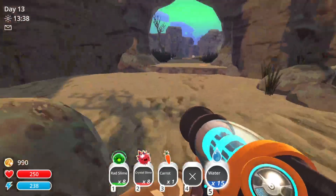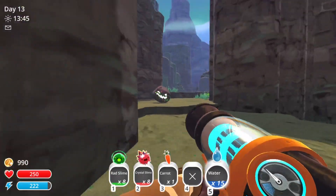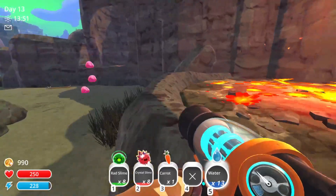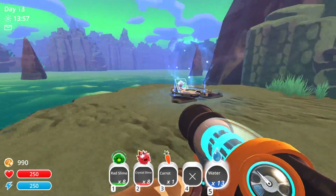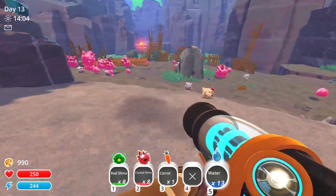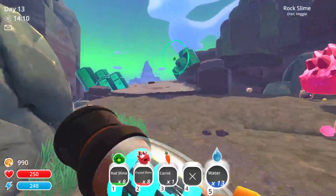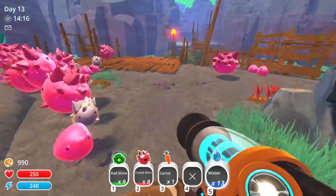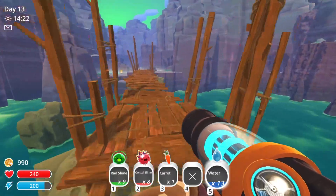Let's head back and try to collect some rad slimes along the way. I hear more tars — easy to spot. Unfortunately I'm swiftly running out of water — I should probably pick some up at the pond on the way back. Rad slimes anywhere? Not even a single rad. Oh, there's one — I think we just need one more now.